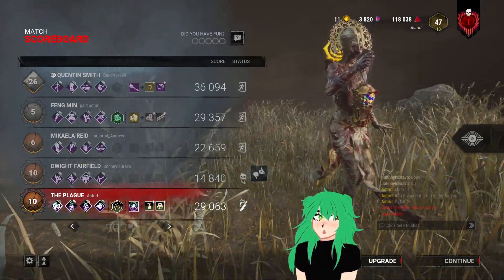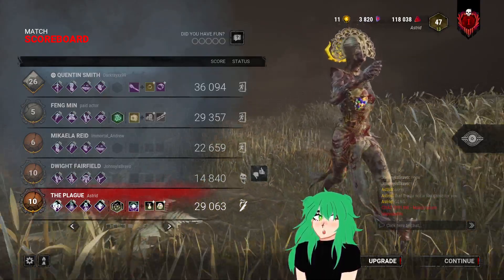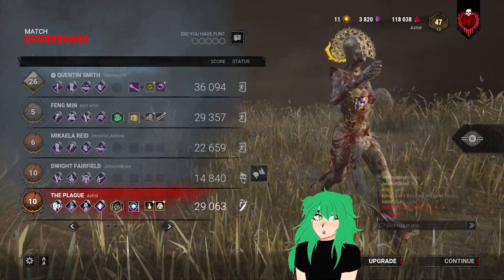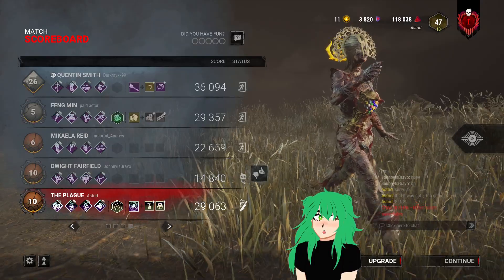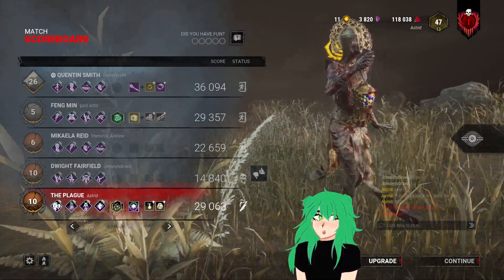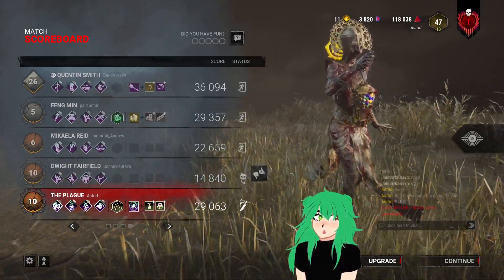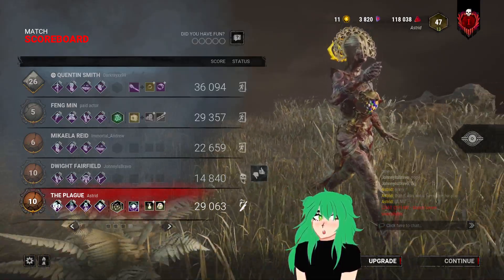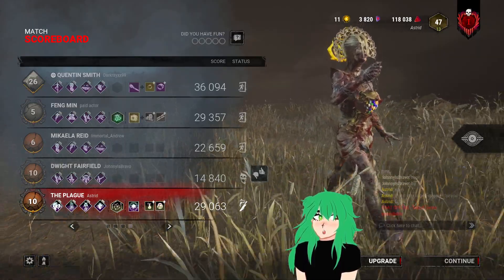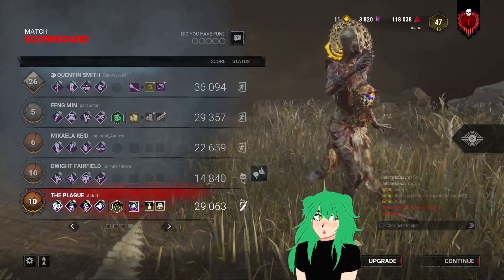He jumps in and out of the locker — first he tries to stun me with Head On but misses because I back up just in time. He keeps going in and out as I'm shooting my red puke at him. I manage to grab him right as he's about to go back into the locker, hook him in basement, and since he tries to unhook himself, he dies.